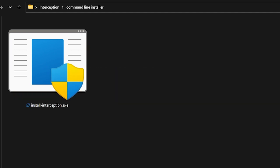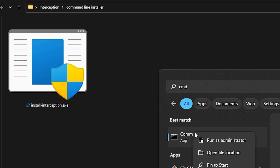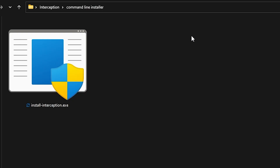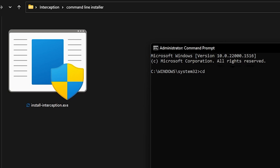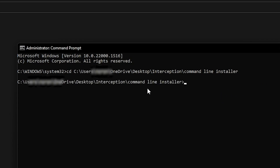To install Interception, don't double-click it — it's not going to work. Go to the Windows search bar and type CMD, right-click on Command Prompt, and run as Administrator. Click on the empty space in the folder address bar to copy the path, then in CMD type CD and press Control-V. It should show the Administrator Command Prompt with the path pointing to the Interception Command Line Installer on your Desktop. If the Enter didn't work, you need to learn how to change directories and navigate to the correct directory. After completing the CD command, type install and press Tab.